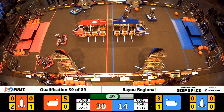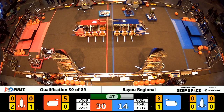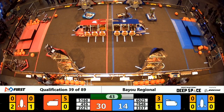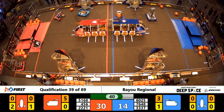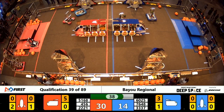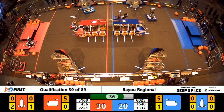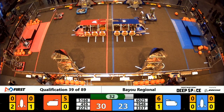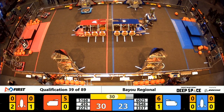The Adroit Androids place cargo in the Blue Alliance cargo ship. Here comes Siege — they've climbed up to level two, half platform. They turn and climb up to level three.